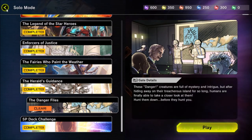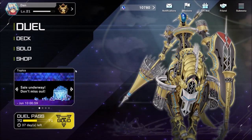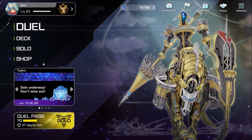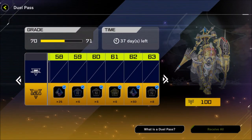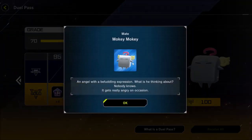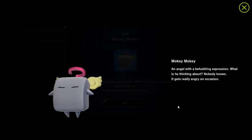They've also added difficulty stars to solo mode — out of five, telling you how hard the match is going to be. Any experienced player will probably think it's either going to be a joke or one of those duel puzzles somebody spent four hours making the most complicated game situation ever. And Mokey Mokey — they updated him so now he can be angry if you click on him.